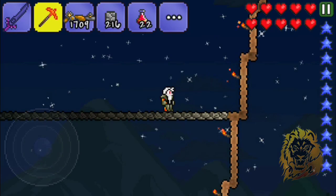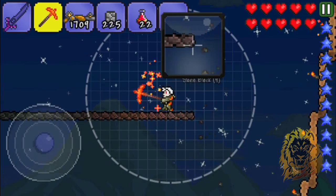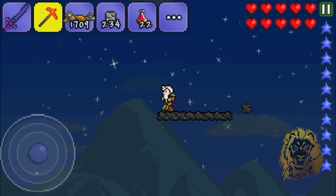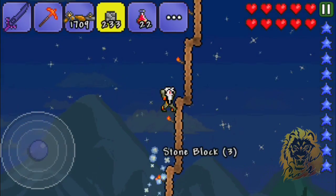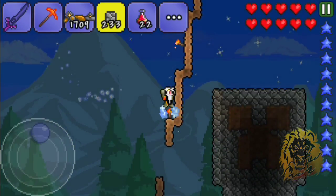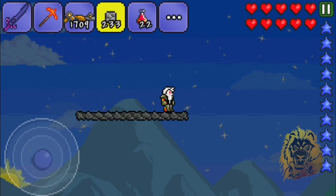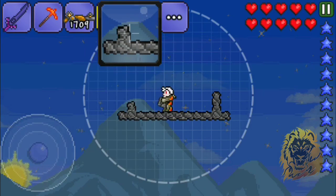I want easy access so when you guys download this you can easily jump there. We have to make it a bit small — can't make it too big. That's a good height, so you just jump here and jump up to the helicopter. Oh, I got a sick idea! This is like the landing gear — it comes up from here, two blocks. I got an amazing idea when we finish building this.